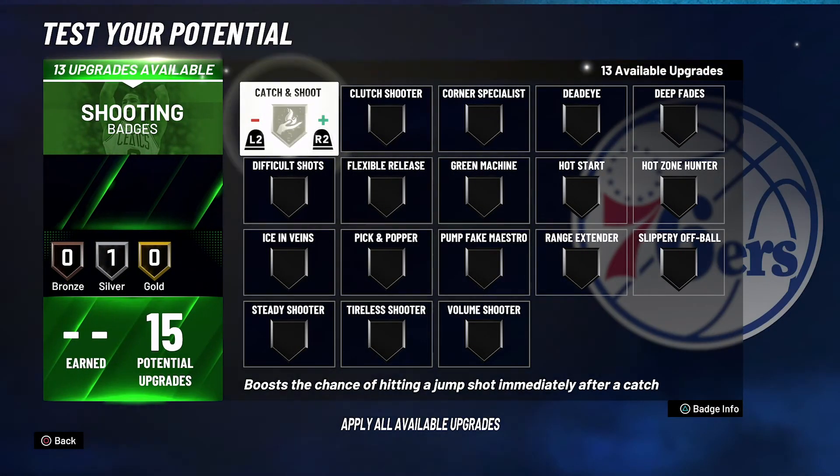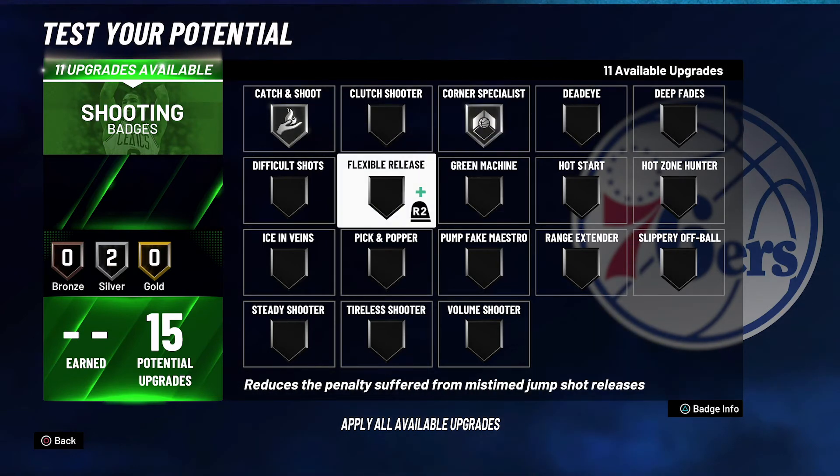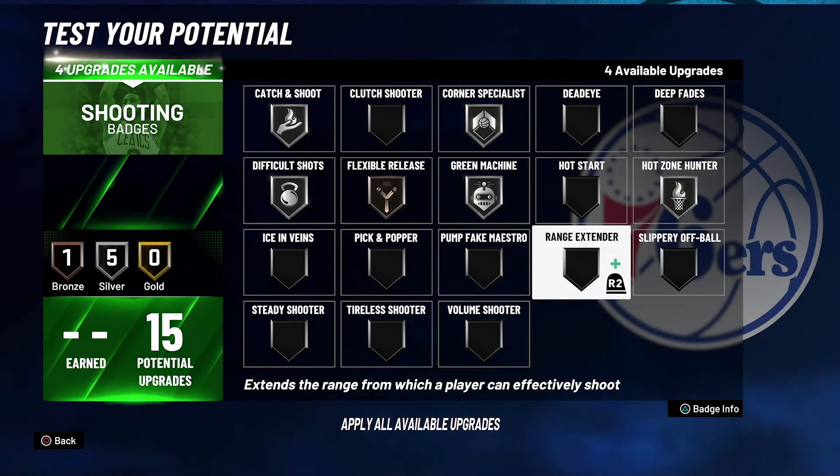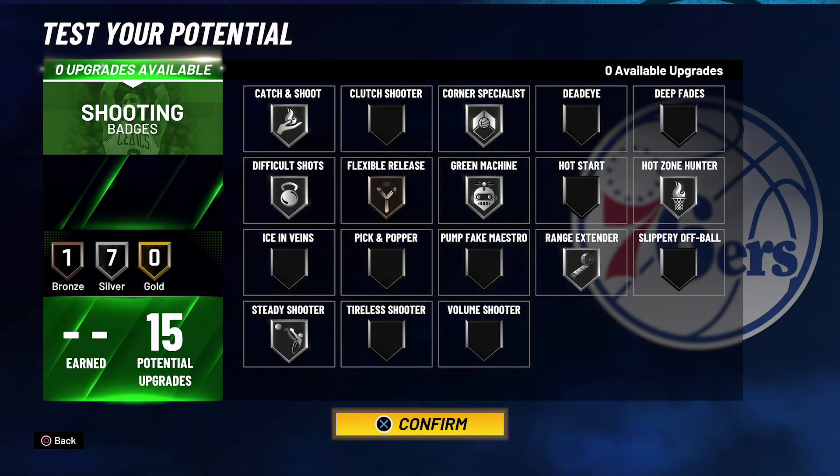For your shooting badges, you're going to put Catch and Shoot on Silver, Corner Specialist on Silver, Difficult Shots on Silver, Flexible Release on Bronze, Green Machine on Silver, Hot Zone Hunter on Silver, Range Extender on Silver, and Steady Shooter on Silver.